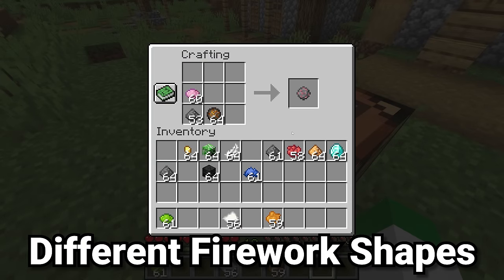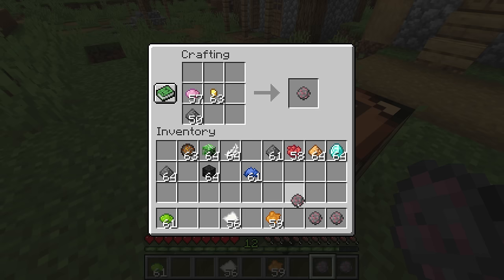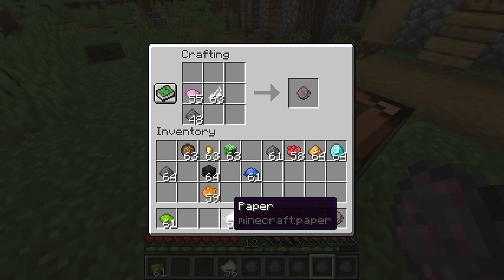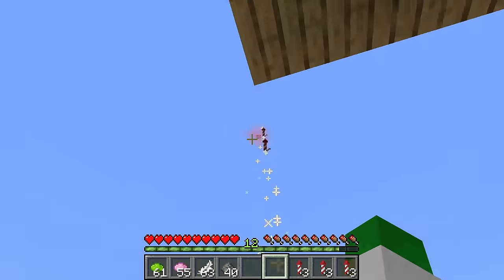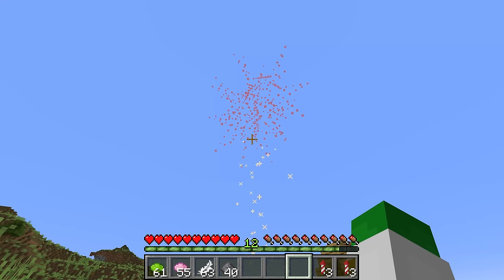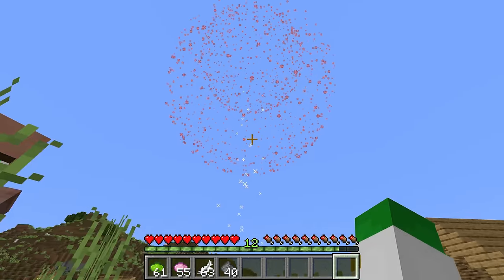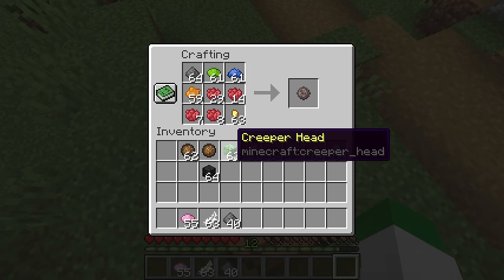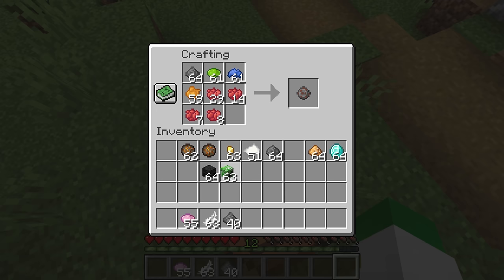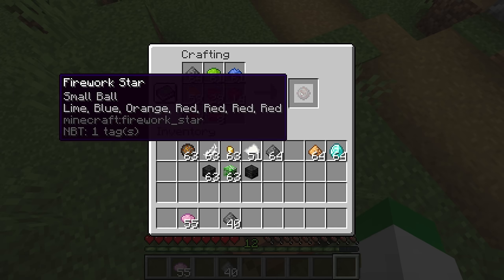We can also change the shape of fireworks — there are five different shapes: the standard shape, the large ball shape, the star shape, the creeper skull shape, and the burst shape. These are made by adding an extra item to the crafting recipe: a fire charge gives you the large ball, a gold nugget gives you the star shape, any mob head in the game gives you the creeper skull shape, a feather gives you the burst shape, and adding no additional item gives you the small ball shape.